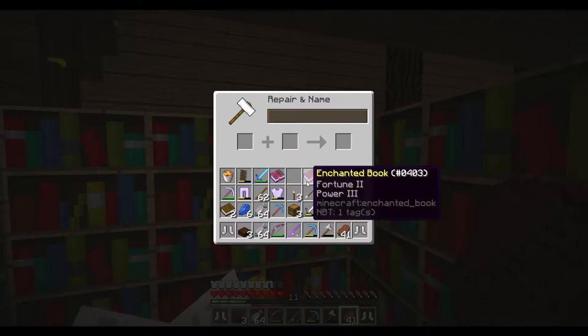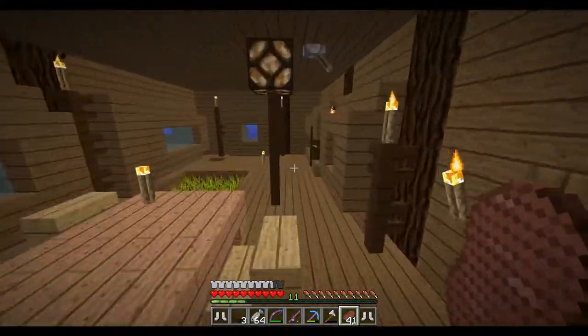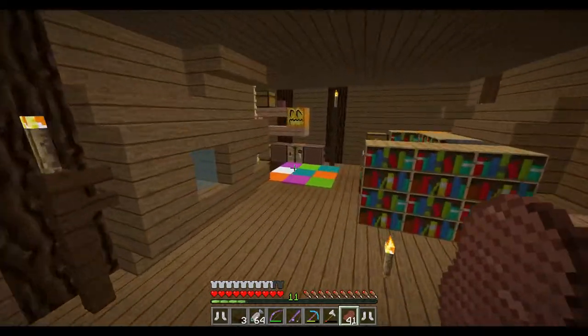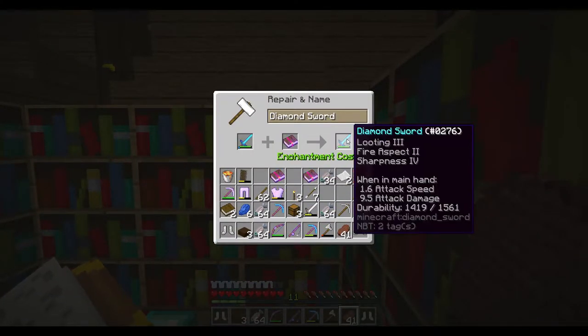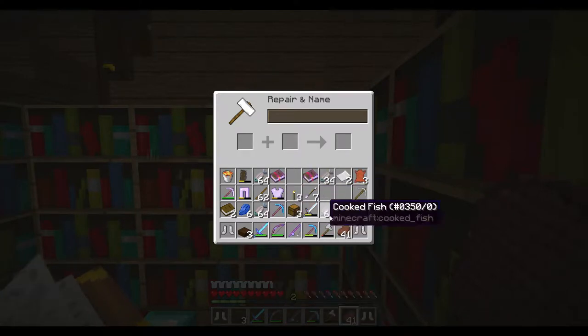Did I grab the other looting book? No I did not. Let's grab that other looting book. And I'll have another Looting 2 book just sitting around too, so that'll be good. Here we go - oh, only 9 more? That's good. That's a decent sword actually. Sharpness, looting and fire aspect - that's pretty good. I'm happy with that.